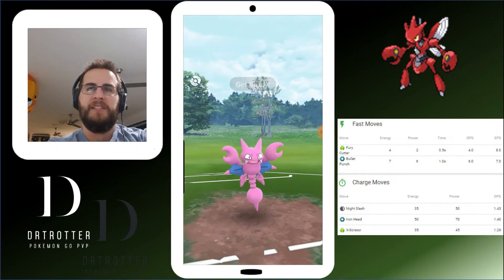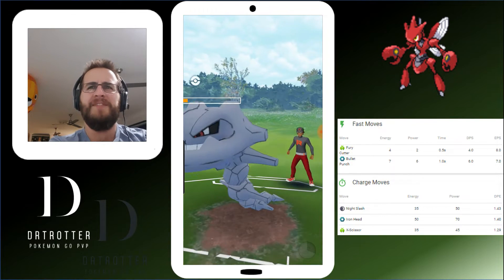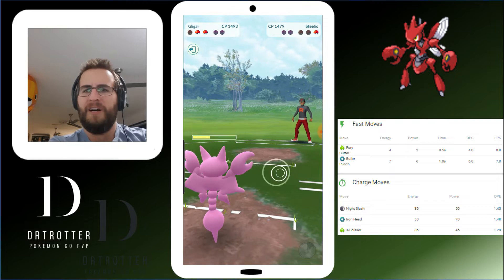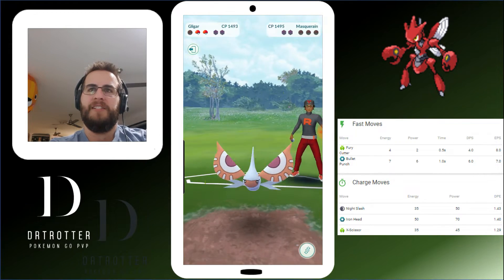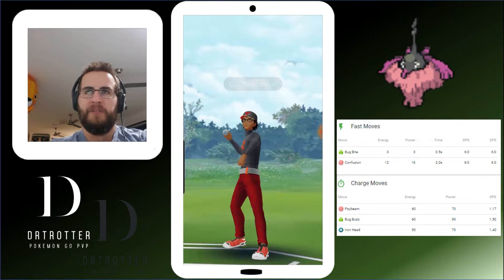It's a Thunder Fang Steelix. Flying in a ground type — I actually think for some reason it comes out resisted. I'm not sure why when it's one and one. Whatever. Masquerain comes out, we've got heaps of energy, these Night Slashes are going to finish it off, and we'll take the first battle against Apostle Creed.